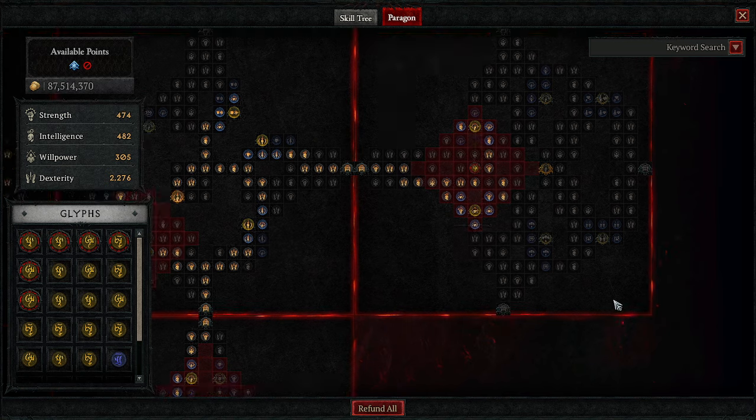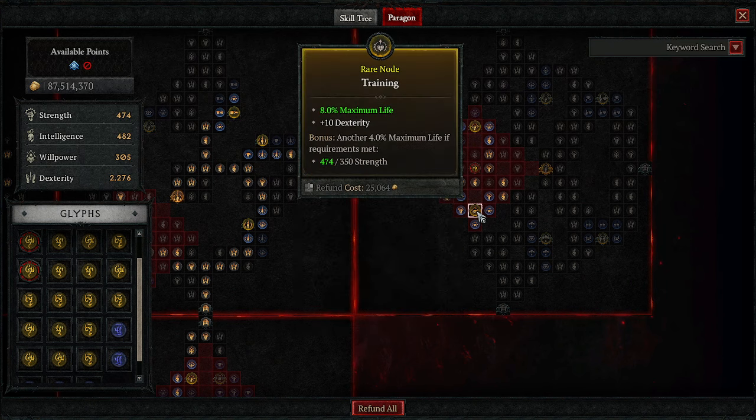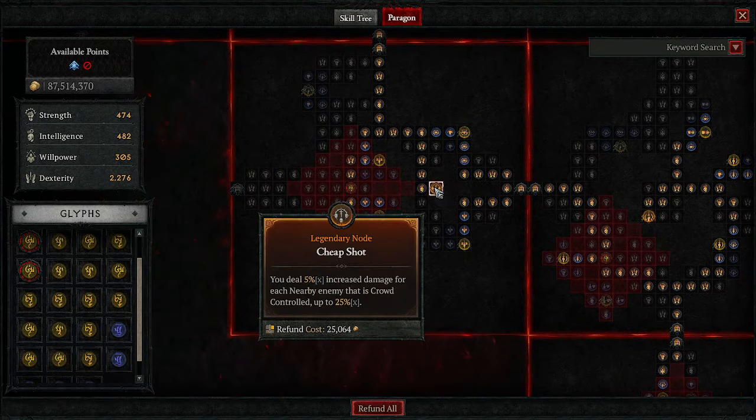We pass through the No Witnesses board just to get over to Control — we do not take No Witnesses itself. On the way we increase damage to Chilled and Frozen enemies, which comes up a lot because we chill and freeze constantly. We have increased damage, damage to crowd-controlled enemies, and 8% maximum life.